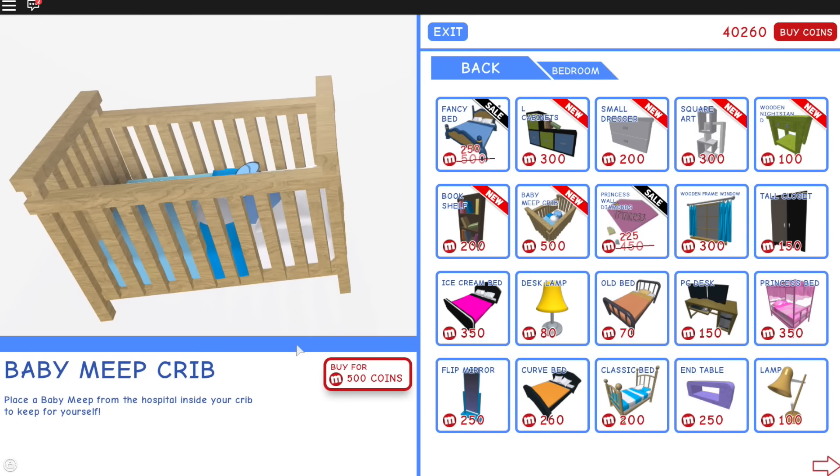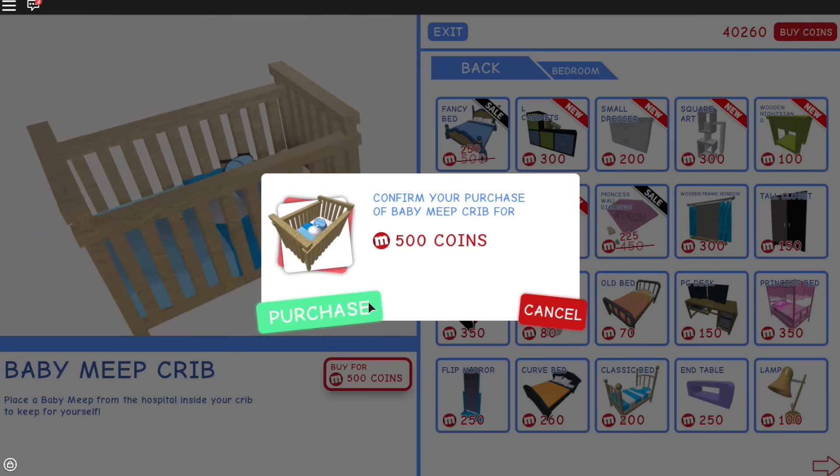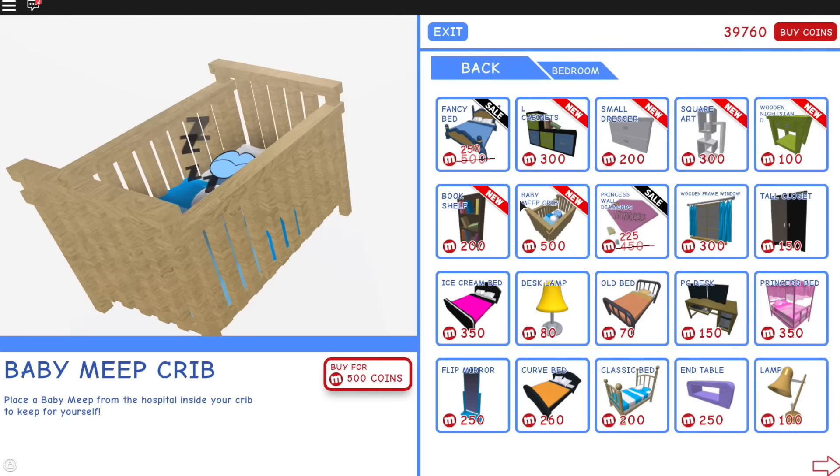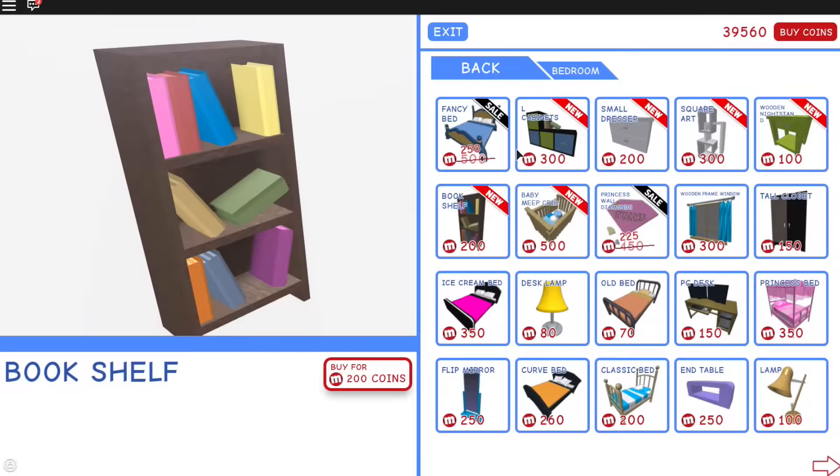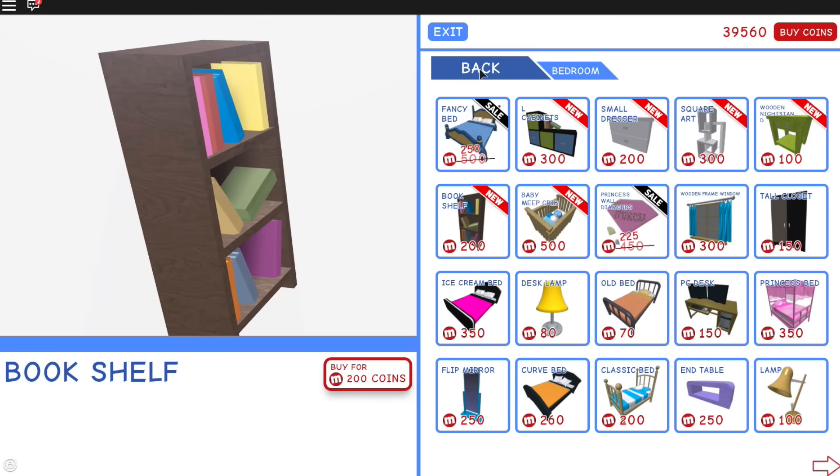Okay, so we definitely need a baby crib for sure. A leaf — I need that. A bookshelf, yes, I want one of these. This is a nice decoration area. And look at these cabinets, that is so cool.